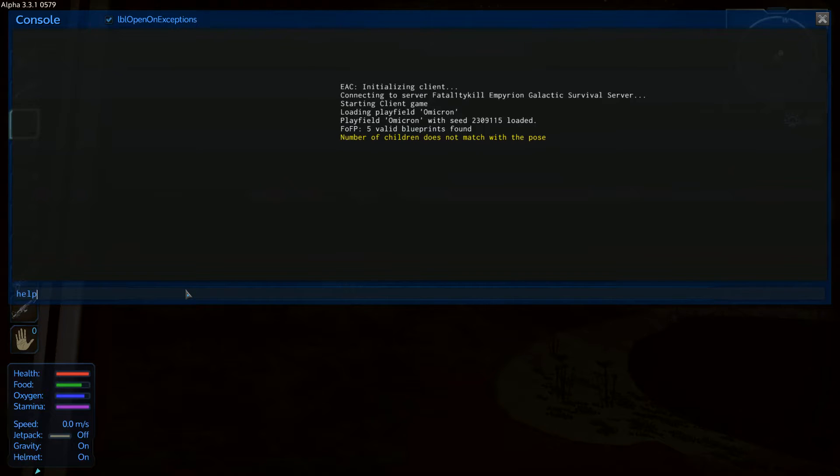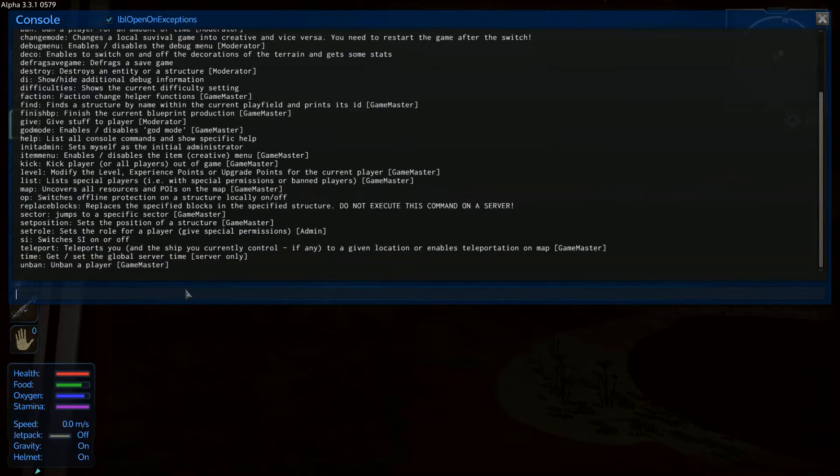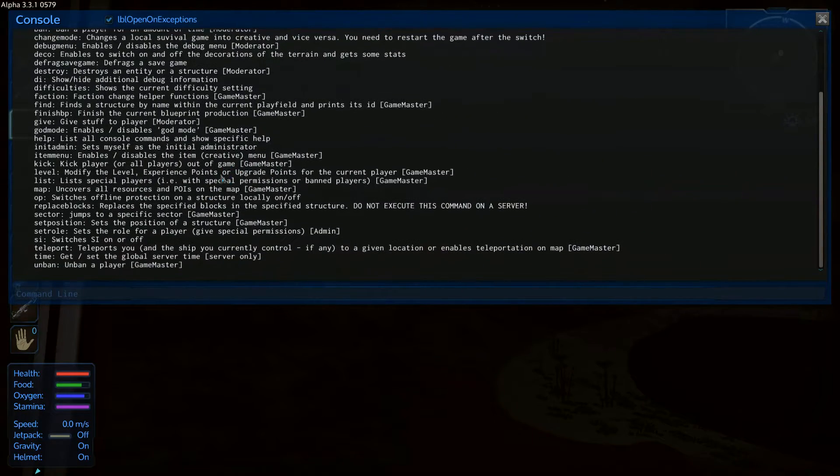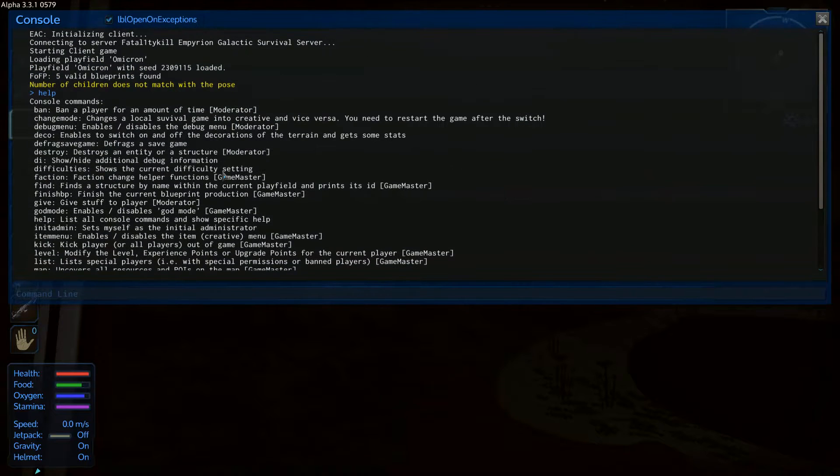So if I type 'help', which works in every game, here we have all the commands. We have the 'ban' command — ban a player for an amount of time. There are different types of controls, I guess. I think there was a moderator and admin level.